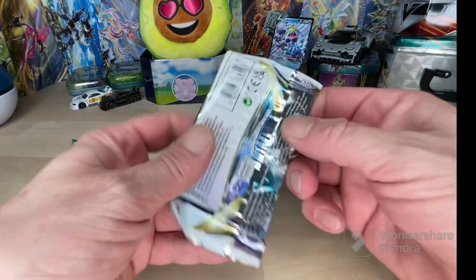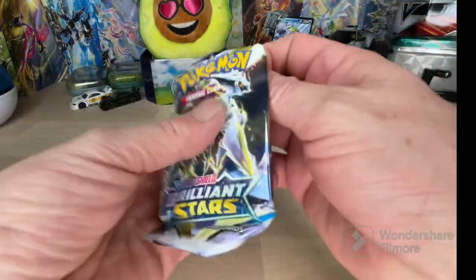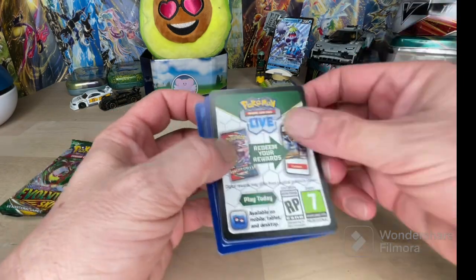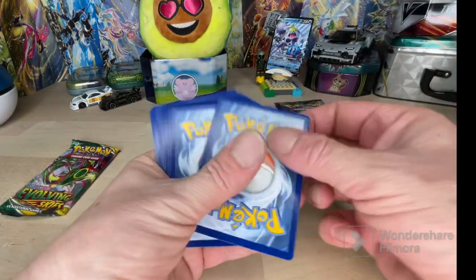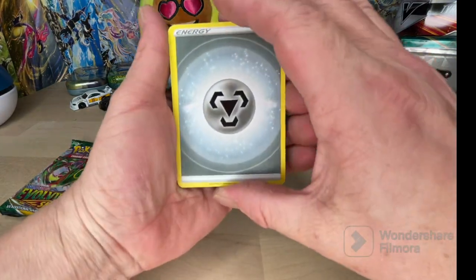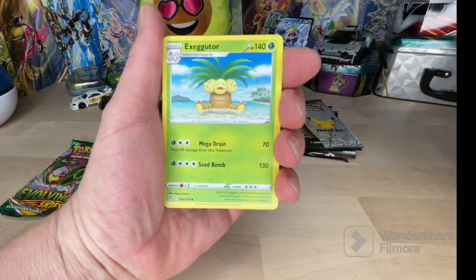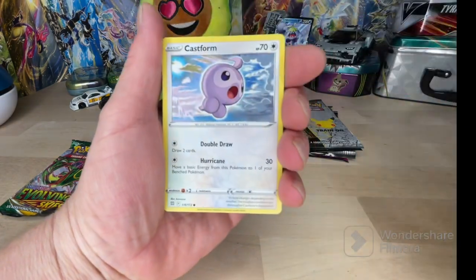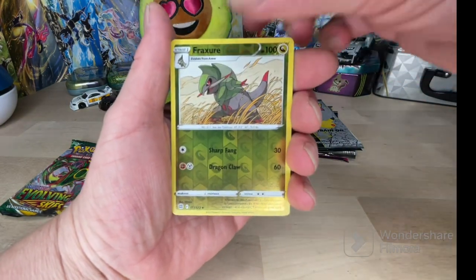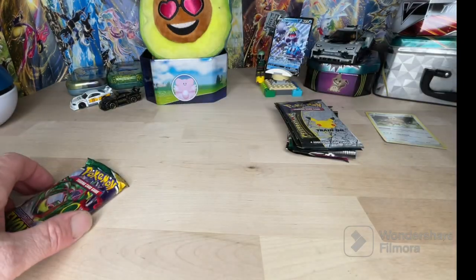Let's get into this Brilliant Stars pack. I've been lucky enough to pull the Rainbow Charizard out of Brilliant Stars - I pulled it out of a Pokéball much like this one. You can check out that video too. We got Metal Energy, a short, Ultra Ball, and a Holo card. Let's just get through this because we got a few packs to open.